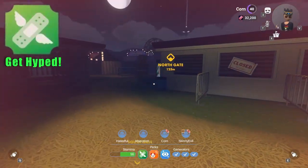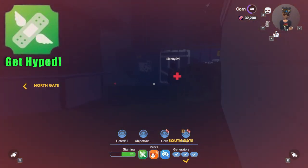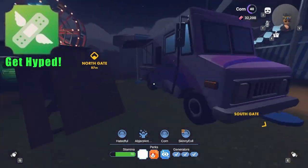Get Hyped is my first pick because it can save you countless times from a close Bonky encounter after healing or getting healed by someone with the perk, allowing you to run very fast. The perk also stacks with other survivors who have it equipped, making you go insanely fast.